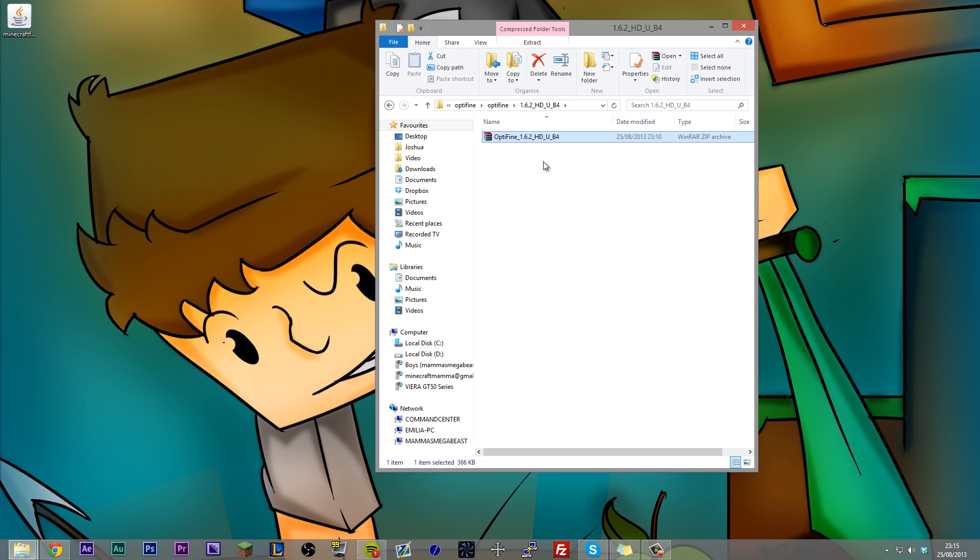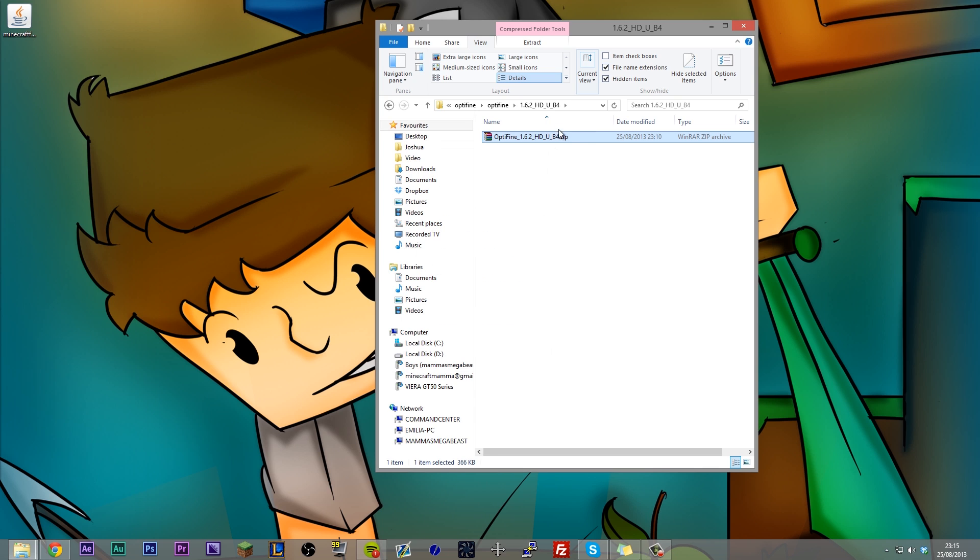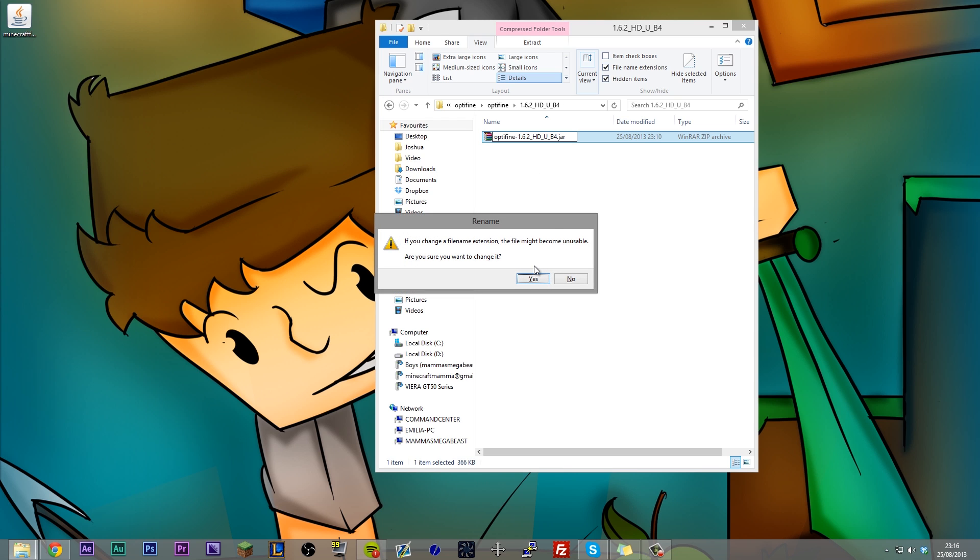This is where we place the Optifine mod. Before this works, we actually need to edit the file name and change it to a .jar. To do that, we need to make sure we can see the file extension. Click View — if you've got the option click that, but if you don't, come into Options, click View again. Where it says Hide Extensions, uncheck that. Apply, OK. Now you can see it's a .zip. Rename this so it's a .jar instead of a .zip. Also, in front of the 1.6.2 where it says Optifine underscore, delete that and rename it optifine in lowercase, and instead of an underscore use a minus sign. Hit Enter — it's going to prompt you saying this might not work, but hit Yes.